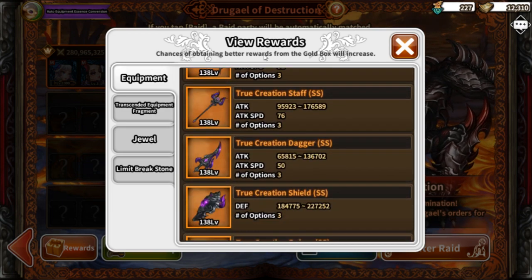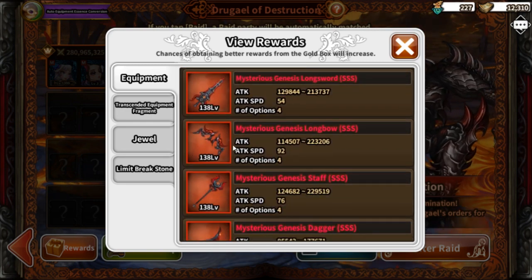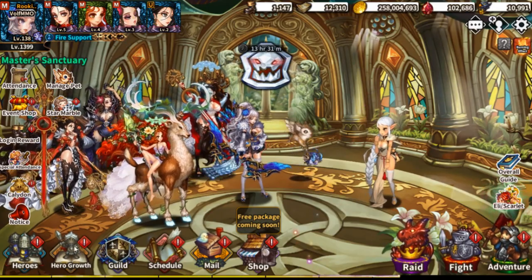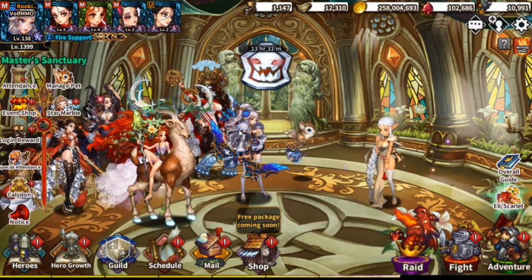You can get the highest equipment and weapons in the game from Raid. You can equip them even on level one characters because they don't really have a level limit — they just tell you what kind of level the weapons are and how strong they are. You also get transcended equipment fragments, which you put into your transcended weapons for each class inside of Hero Growth.